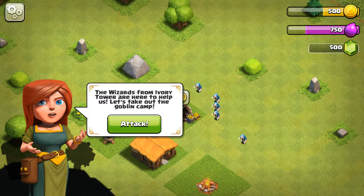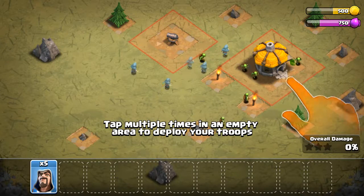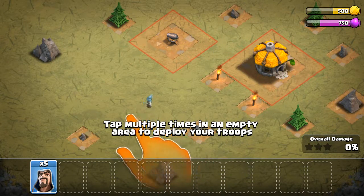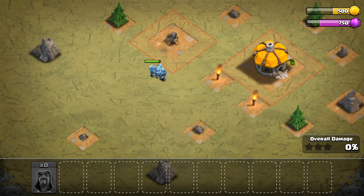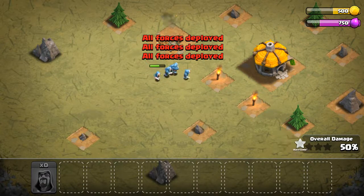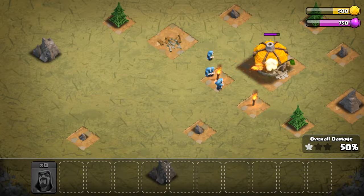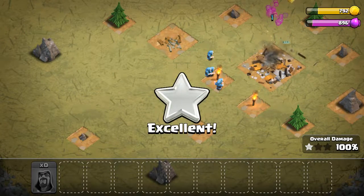The wizards from Ivory Tower are here to help us. Let's take out the Goblin Camp. I can't read today. Basically just one. Easy.